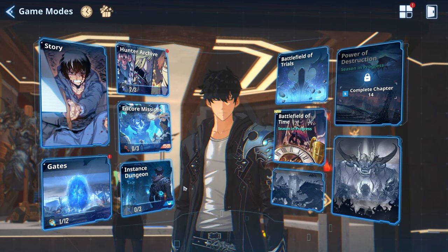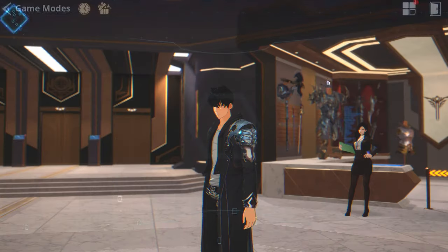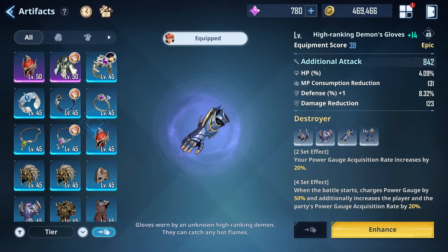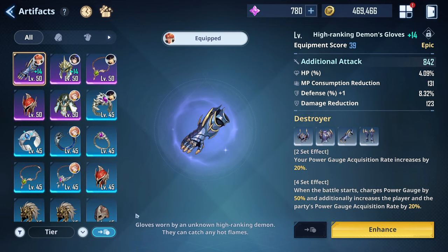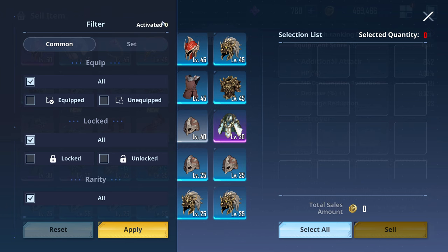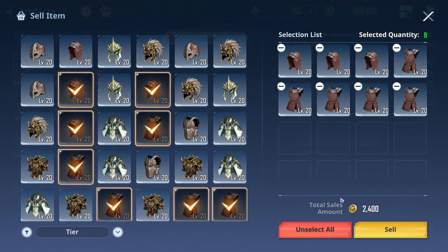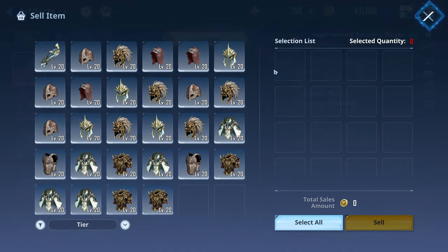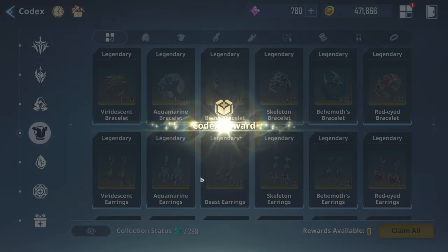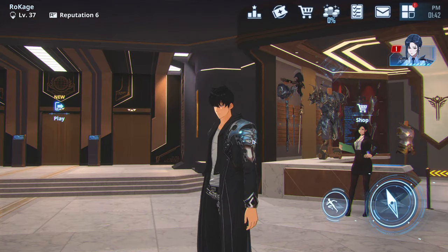Doing Instant Dungeons and Core Missions gives you artifacts. You can then sell the lowest-rarity artifacts you're not using to get additional coins. For example, if you're not using certain artifacts, just select them and sell them for some extra gold.